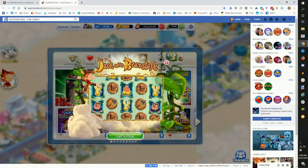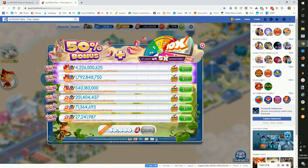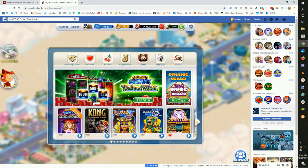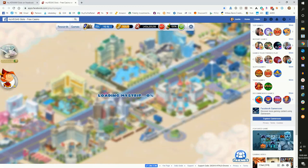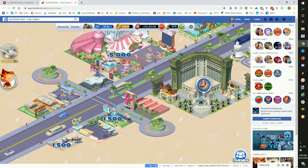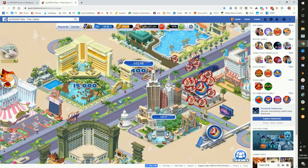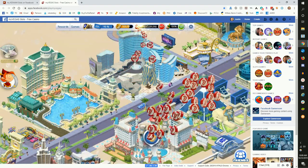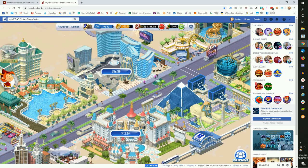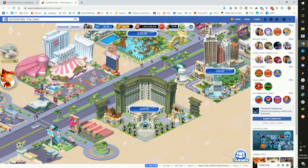There's another ad on the screen — we'll X that out. Every three hours, you can collect 50,000 free chips that helps you stay in the game. As you play, you build properties on the Vegas strip, and you can click on them to collect bonus chips. My strategy is essentially logging on in the morning, logging on at night, and throughout the day I'll log in to collect the bonus chips.